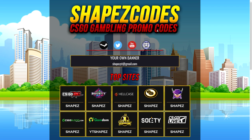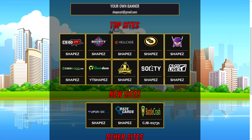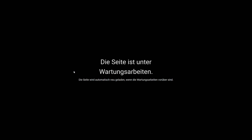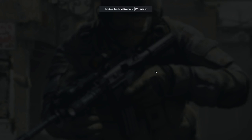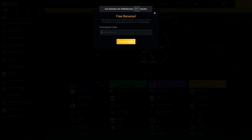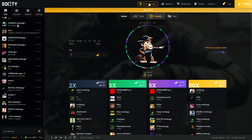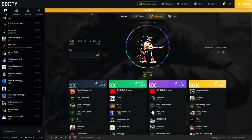I also have my own CSGO gambling promo codes website called Shapes Codes — I'm going to link it in the description. It's a site that shows you many promo codes for many CSGO gambling sites like CSGO Roll. I also have codes for Bounty, Hell Case, Empire, Blocks, Kingdom, Society, and more. You can click on a logo, like Society, sign in, and it says my code is 'shapes'. Click on 'Free Bananas', type in 'shapes', click submit, and you'd get 50 cents instantly. I already used the code, but you guys can. That's a really good method because sometimes you don't even have to deposit and you can withdraw instantly.